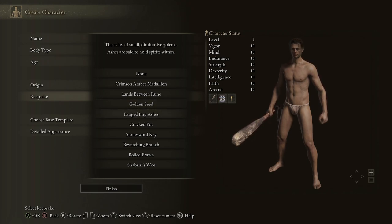The Fanged Imp Ashes is basically a spirit that you'll use. You'll get a free one down the road and can pick up the Fanged Imp Ashes later on, so it's not really worth using as your keepsake. The Cracked Pot allows you to make throwable items like firebombs. You'll find these out and about, so I don't usually pick it unless you plan to use a lot of fire pots. The Stonesword Key is kind of nice to open up certain locked doors, but again you'll find tons of these after you get into the game. The very first door you run across requires two keys, so this just gives you one extra.